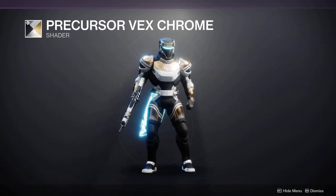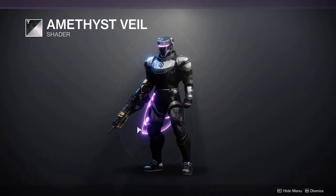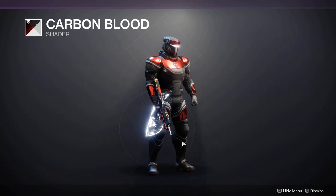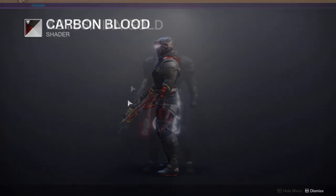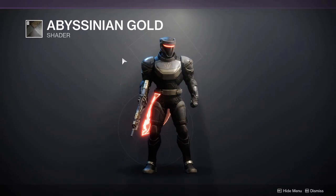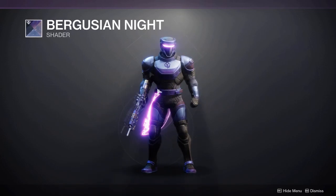Precursor from Bright Engrams offers a nice blue — I really like the helmet with this, very unique and could make some really cool sets. Amethyst Veil is probably one a lot of people will use — really nice dark purple. Carbon Blood, sold in the Bright Dust store, is possibly one of the best red shaders in the game and offers a nice white glow. Abyssinian Gold is one a lot of people have been using recently — dark with a nice red that looks extremely nice on the helmet.